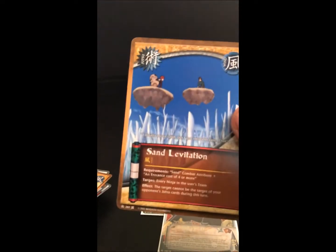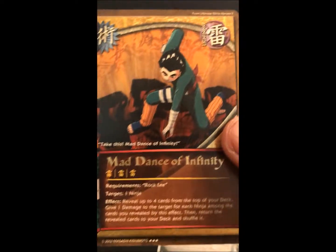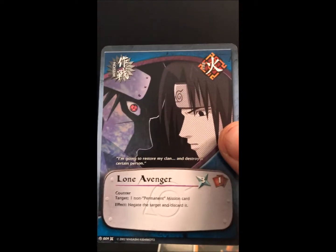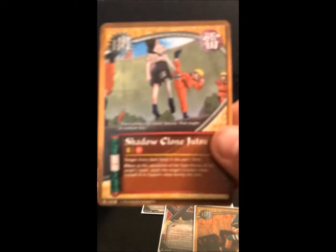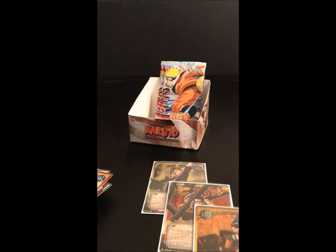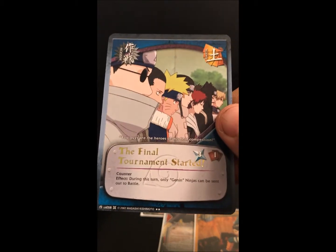Pack thirteen: we got Sand Levitation and our third super rare — Mad Dance of Infinity! The Hero Appears, Broke, Lone Avenger, Yoroi Akado, Kunai, Shadow Clone Jutsu, Neji Hyuga, and our rare is The Final Tournament Started.